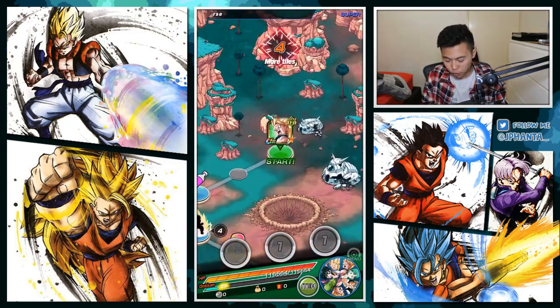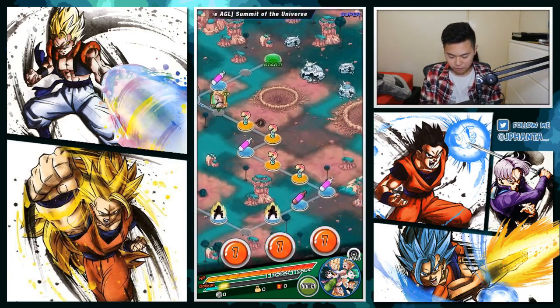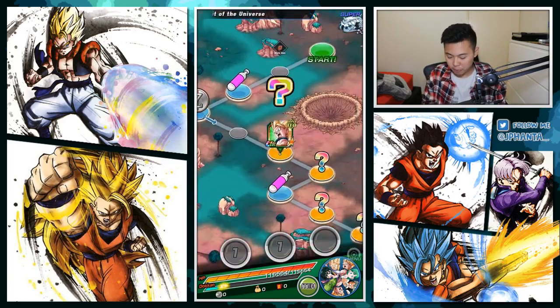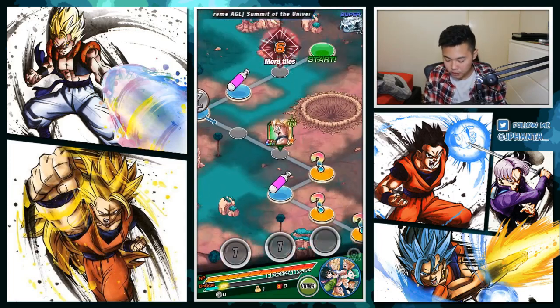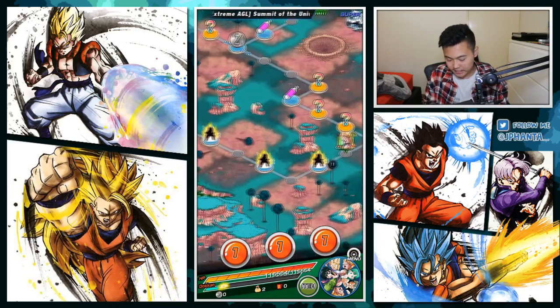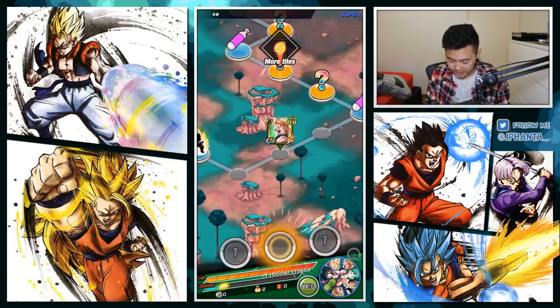You want to go to the right — or if you're facing where Goku is facing, the left. Very confusing. That's where the majority of the keys are. I haven't run this event that many times to fully know that this side is the key side, but obviously there are more keys here right now. It could change, I have no idea.